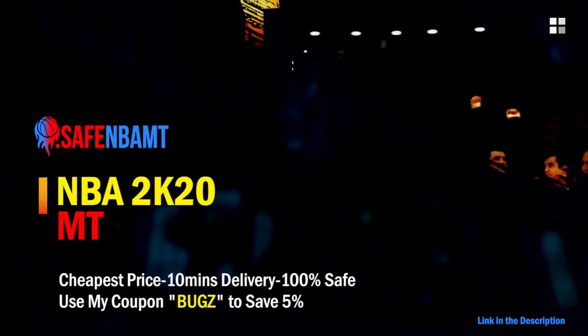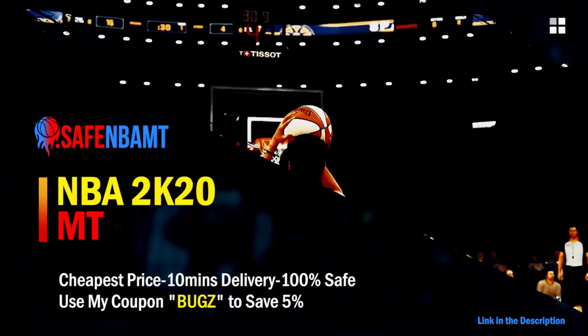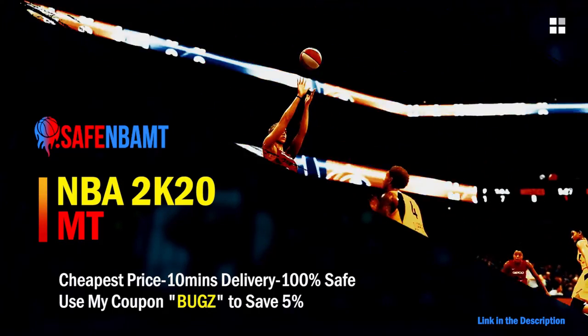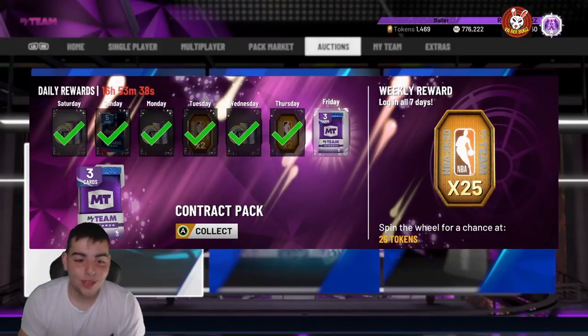What's good guys, if you want cheap, fast, and reliable NBA 2K20 MyTeam coins, head on over to NBASafe.com and use code 'bugs' for five percent off at checkout. If you want cheap, fast, and reliable MT and you want to get those spotlight challenges done, hit up my new sponsor DVDJ and use code 'bugs' for ten percent off at checkout. Check them out.